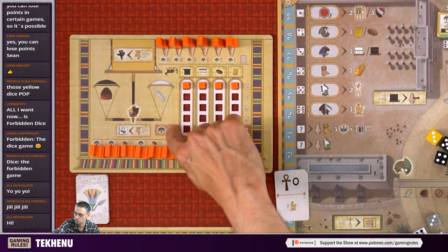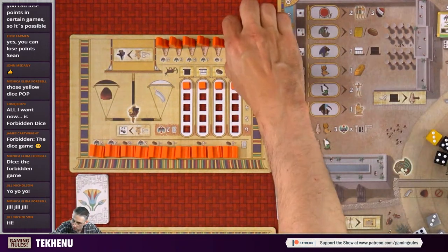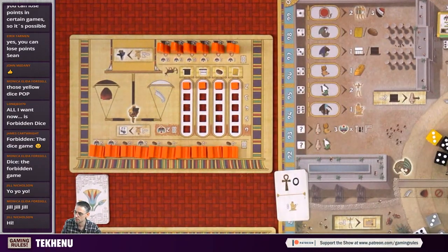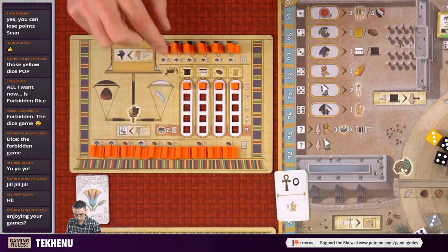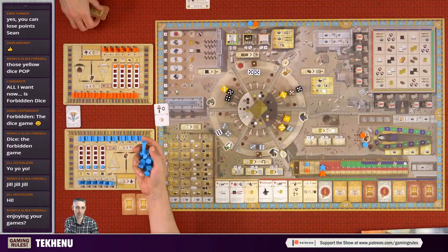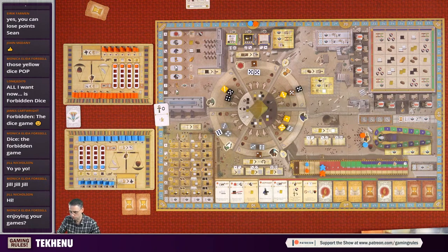In the scoring phase, if any of these markers are at the top you get two points for each one. Your statues must be built from left to right - the cost to build a statue is in granite. In the scoring phase you score points based on how many statues you've built. Each of us also has eight pillars off camera - we'll put them on during the game.